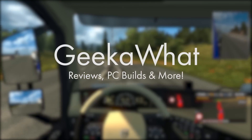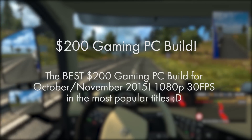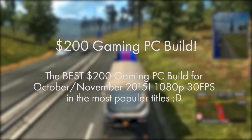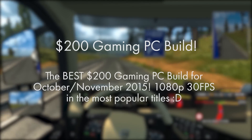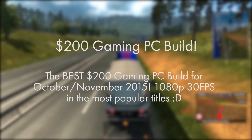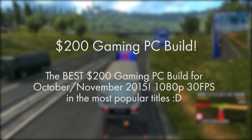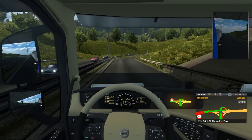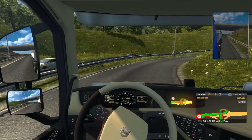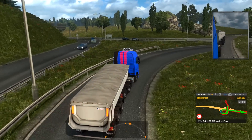Welcome back to another Geek What video. Today I'm covering the best $200 gaming PC build for October and November 2015. This build is easily capable of smashing titles like CSGO, World of Warcraft, League of Legends, and Minecraft, as well as older games from platforms like Steam, Origin, etc., at 720p and 1080p, 30 to 60 FPS. This isn't going to be smashing the latest AAA titles at 1080p 60 FPS — it is only $200. If you want more performance and value for money, check out my $350 to $500 build. But for $200, this really is the best you can get. So without further ado, let's get into it.